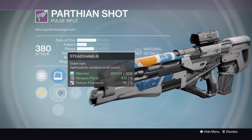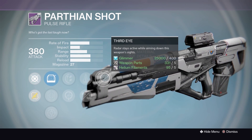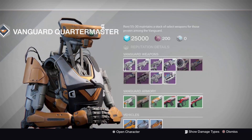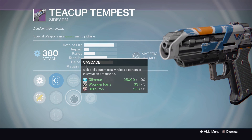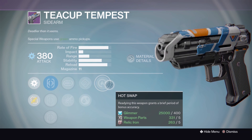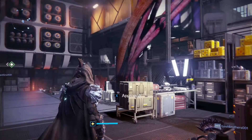Next the Parthian Shot pulse rifle — also pretty good: Red Dot ORA2, Steady Hand IS, OEG Rifle Scope. Rodeo, Life Support, Perfect Balance, a Pendant Magazine, and Third Eye. Also a solid roll. The last weapon worth looking at this week is the Teacup Tempest sidearm: True Sight, Sure Shot, Quick Draw. Mulligan, Cascade, Hand Loaded, Lightweight, and Hot Swap. A different kind of setup — not the usual all-range build, but when you put those together it's still pretty good.